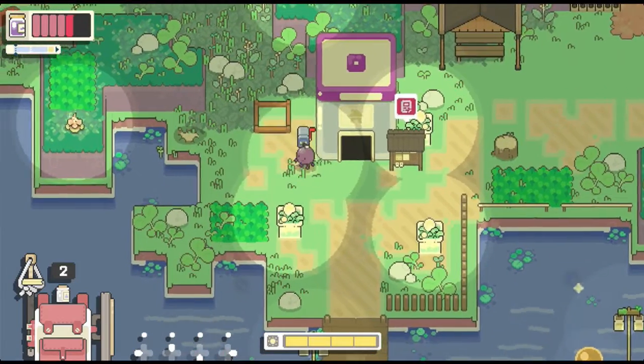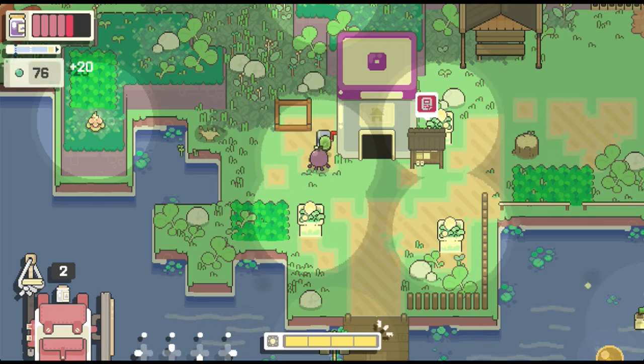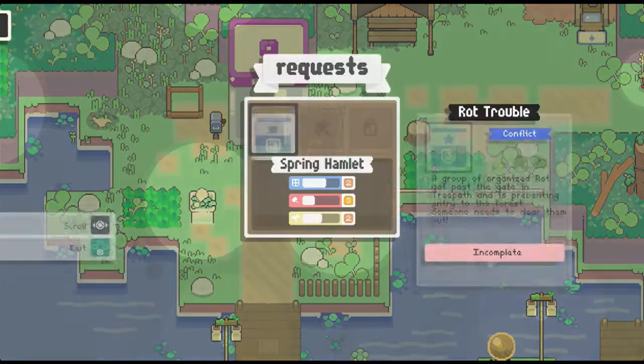Apparently there's this thing here - this is how you get the money from all the quests you've actually done, and I was not actually getting these. You have to attack it - I was pressing A but that doesn't do anything. You actually have to attack it. So now we have a lot of money.